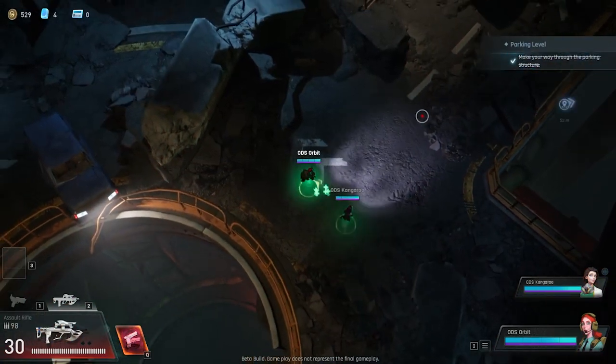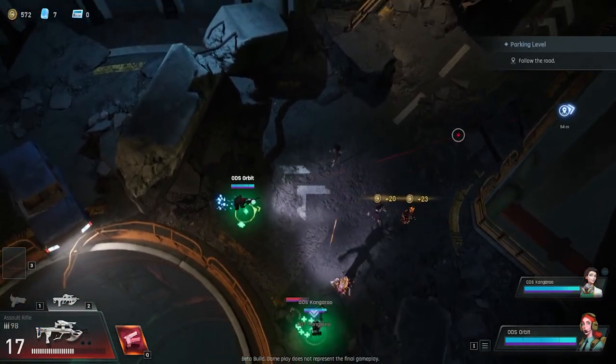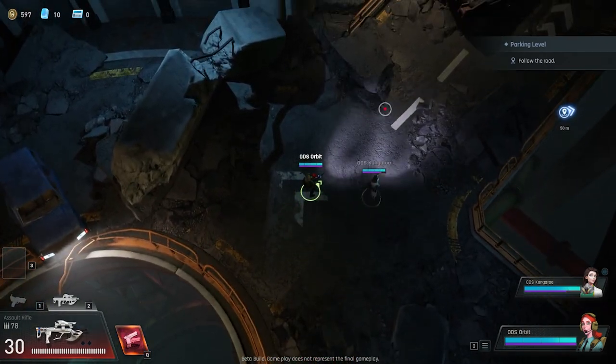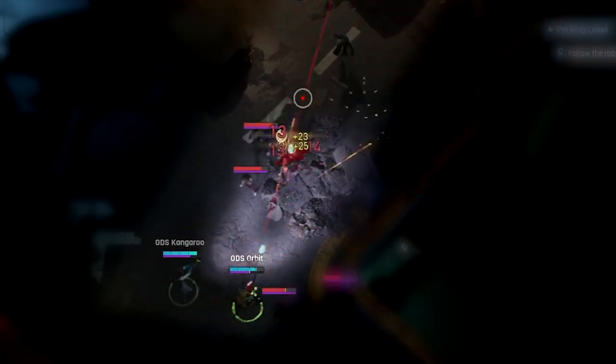Blackout Protocol is a co-op roguelike shooter. One of the most unique aspects is that friendly fire is always active — this is not something that you can toggle off. Make sure when you're aiming down the sights of your weapon, you watch your angles.